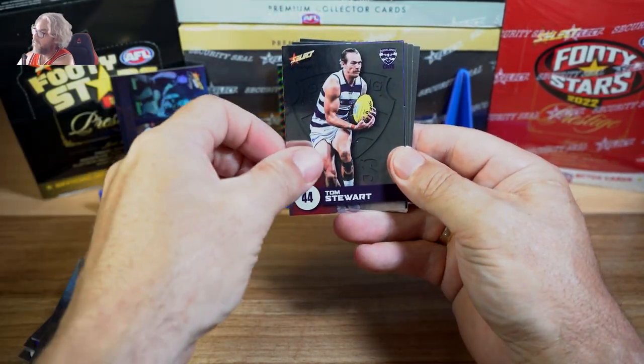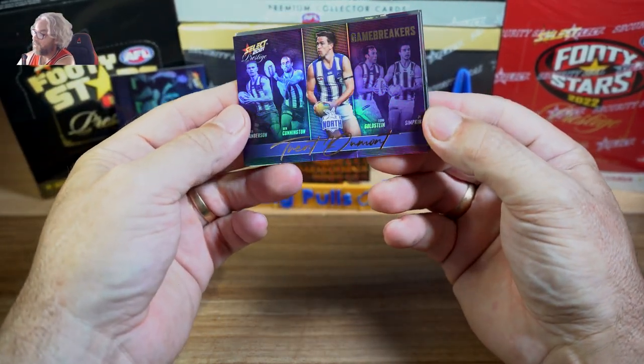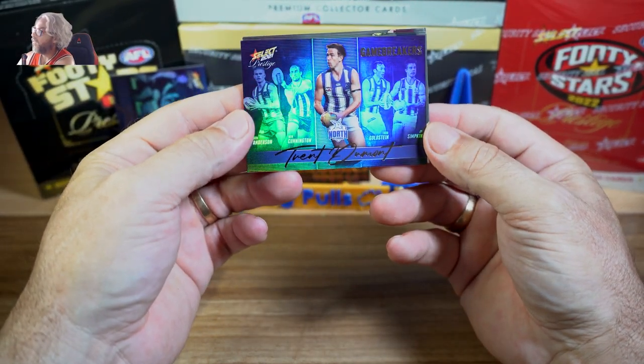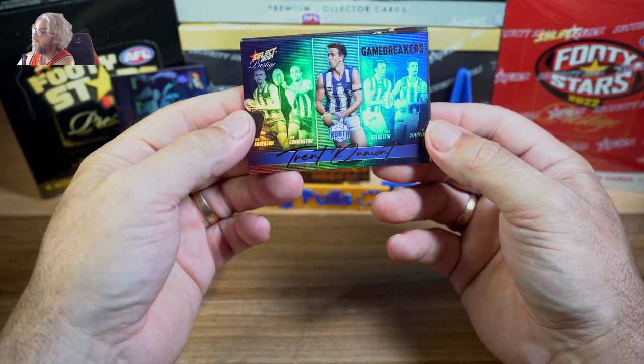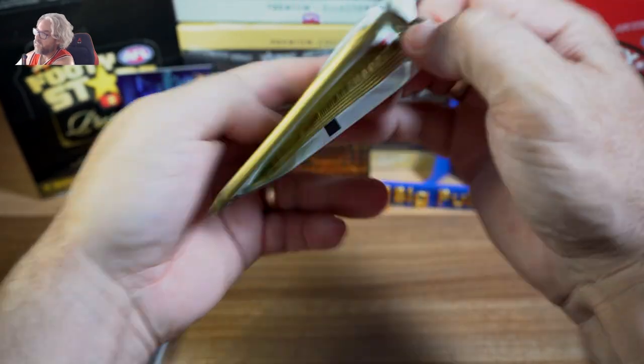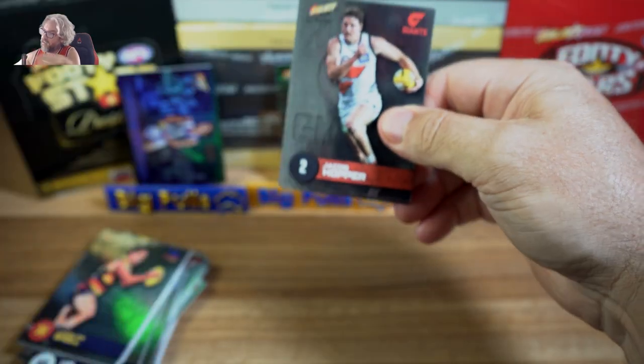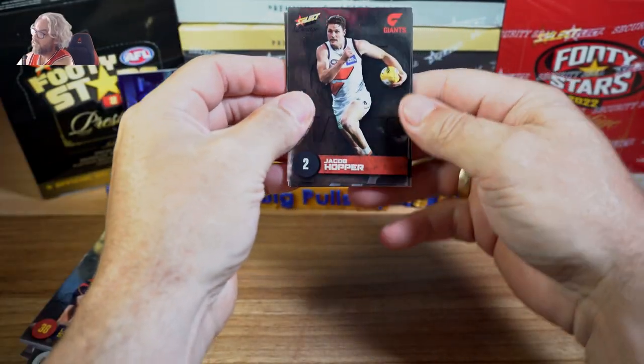Taranto, Tarrant, Stewart, and we've got a Game Breaker — Trent Dumont. So far so good on the packets without any inserts. Have I spoke too soon though?